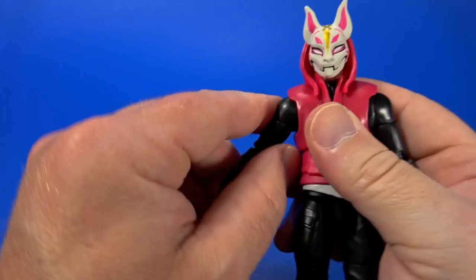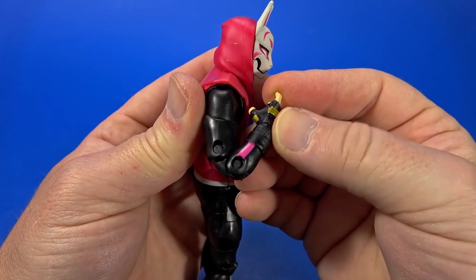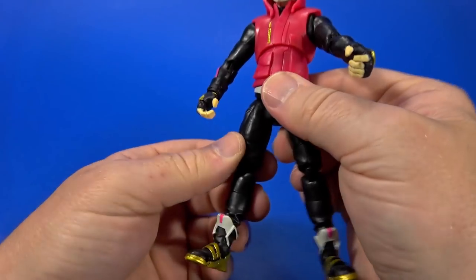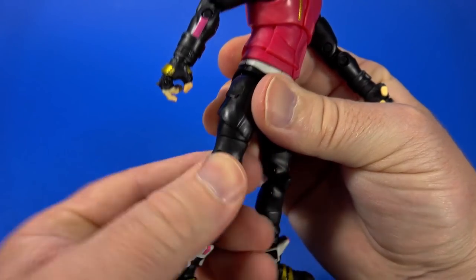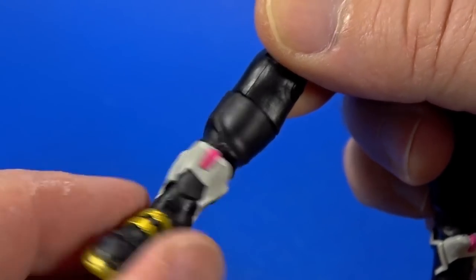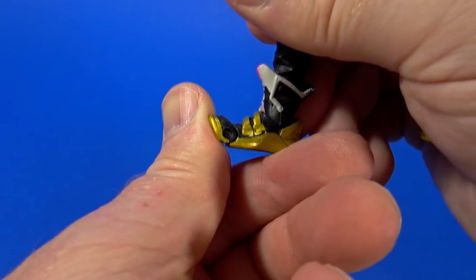Butterfly joint at the shoulder — forward and back, hinges past 90, rotates all the way around. Swivel at the bicep. Double elbow — all the way up. Hinge at the wrist and swivel. Ball at the torso — there's a catch somewhere but it still has full movement. Swivel at the waist. Swivel at the hip comes forward, back, and out. Swivel at the thigh is lower this time around. Double knee. Swivel at the mid-thigh — not very intrusive because it's fairly round. Hinge at the ankle goes back and forward. Forward-facing pin for some rocker, and then a toe joint.